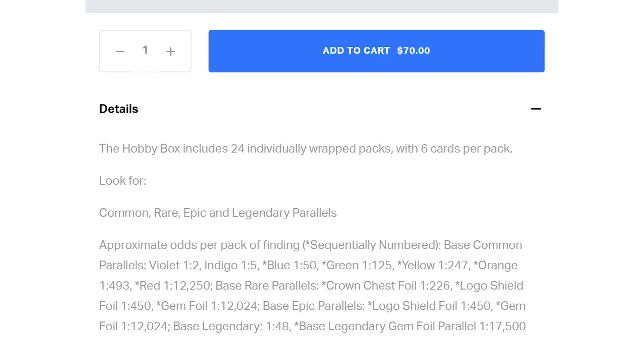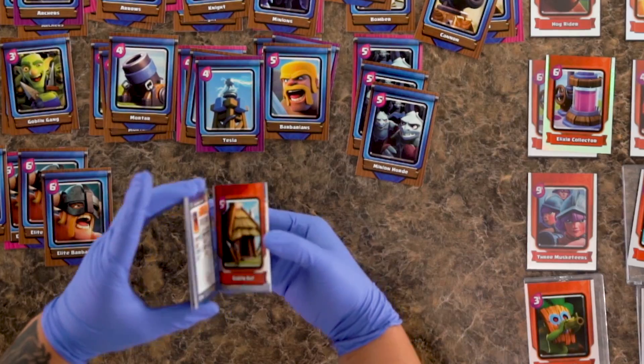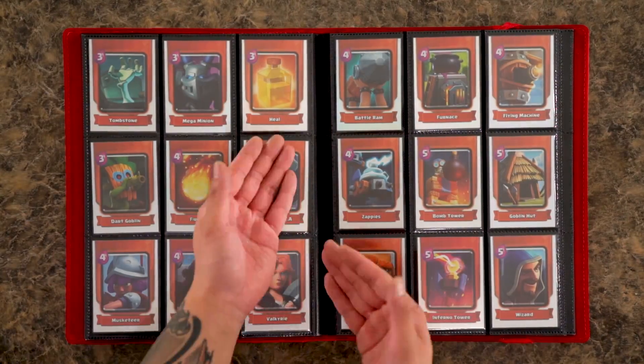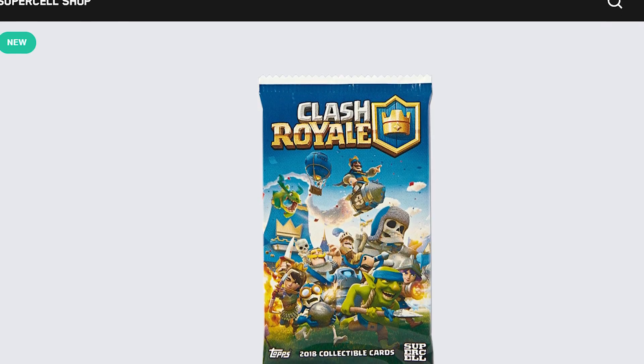The probabilities may seem a little confusing, and while I was opening the boxes they seemed very confusing, but it's all really easy when you break it down. Basically you get at least one hologram per pack. I got 28 holograms — of those 28, 25 are rares and 3 were epics out of 24 packs.